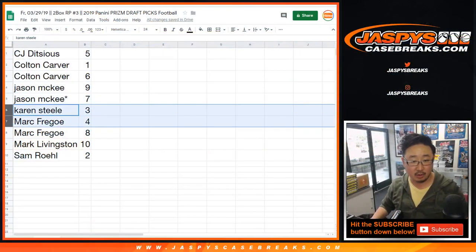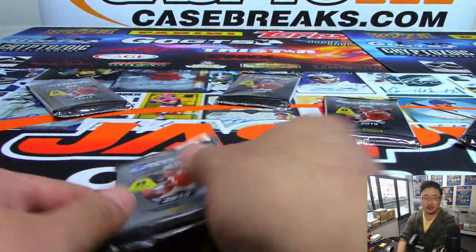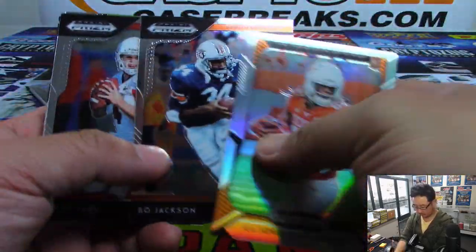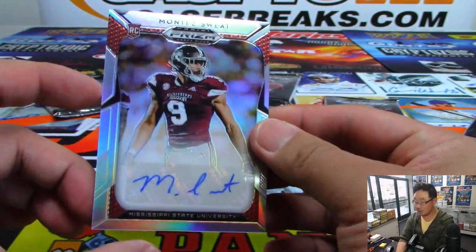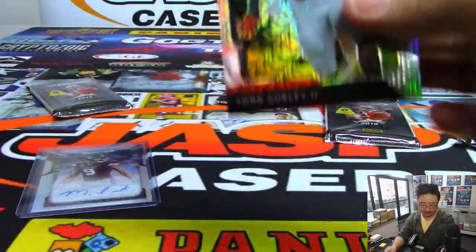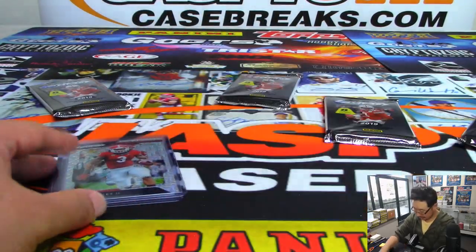Next up is Karen — Karen only has one pack. Karen has pack three. Good luck. We've got Todd Gurley, Mojo Refractor, and Montez Sweat from Mississippi State — he's a Mississippi State Bulldog. There's Gurley to 49. Some knee issue, Todd Gurley. There you go, Karen.